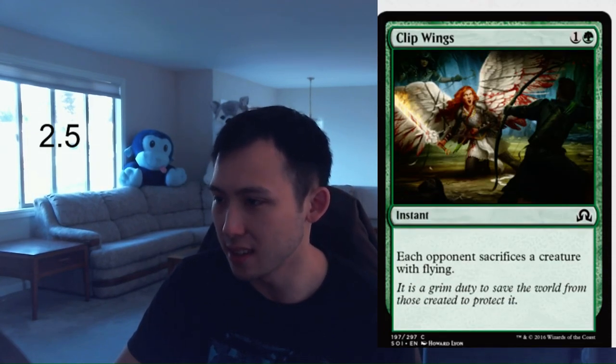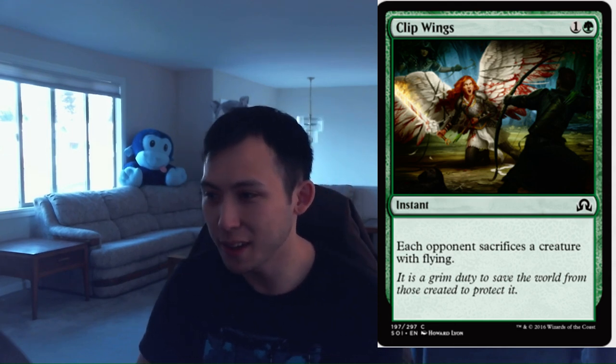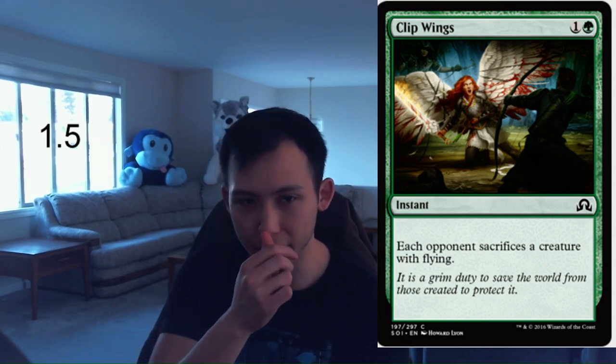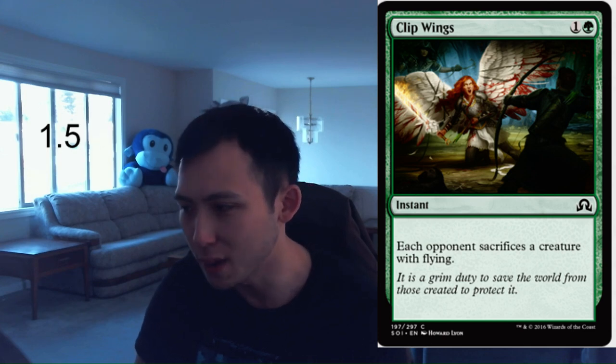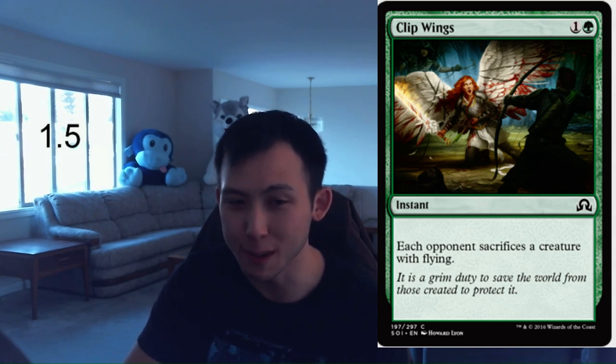Clip Wings. 1 green, 1 colorless, instant. Each opponent sacrifices a creature with flying. I think generally this is probably going to be a sideboard card, but I can see main decking it if you don't have good answers to flyers. The opponent sacrifices a creature with flying, so if they have multiple creatures with flying, you're not going to get the creature you want generally. It's still okay in the green decks. Generally I think I'm going to sideboard this. This is probably close to a 1.5 — it's definitely not unplayable. The instant speed makes it fine, and with discard outlets, if it's a dead card you just pitch it away, but the opponent gets to choose. Sometimes this will kill a Flame Blade Angel, sometimes it'll just kill a 1-1 Spirit. Very variable, but not unplayable. 1.5 for Clip Wings.